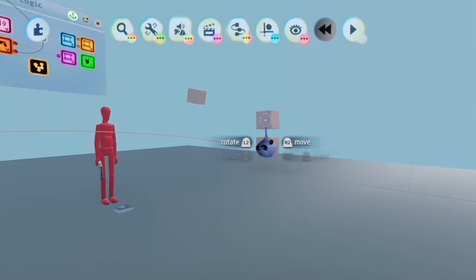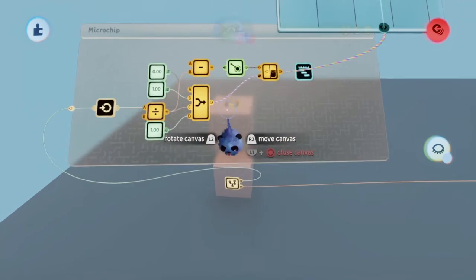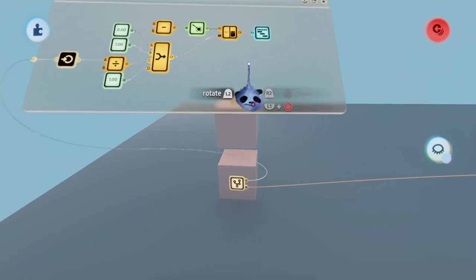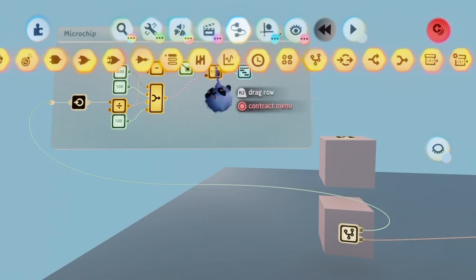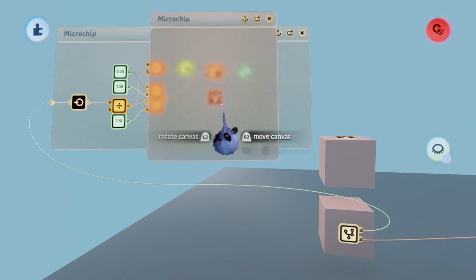First, reset your scene and go to the camera rig. Scope into it and open the microchip on the top cube. Next, place down a microchip, open it, and place a laser scope inside of it.